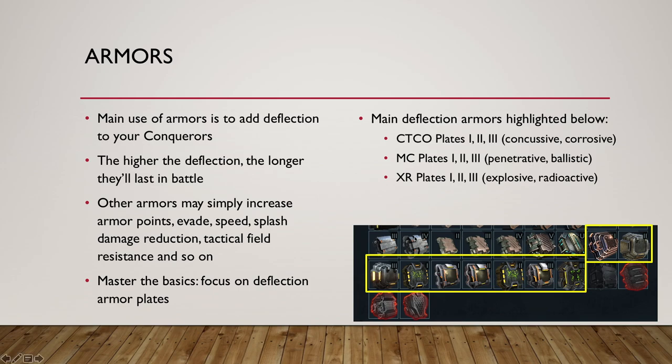When you open the game and want to select an armor, the ones marked in yellow are the best options. They are all named here: CTCO plates 1, 2, 3 — these are the green ones; MC plates 1, 2, 3 here at the top; and the XR plates 1, 2, 3 also marked here. Each one of them will give you deflection for a pair of damage types. There are a total of six possible damage types and each one covers a pair.